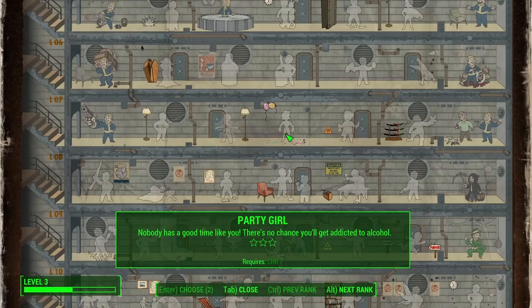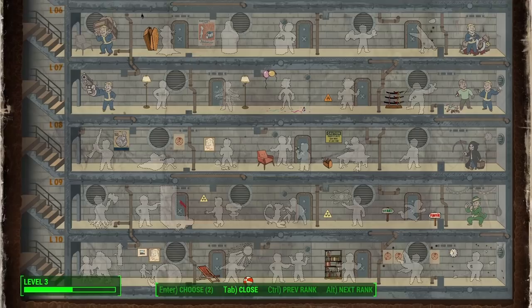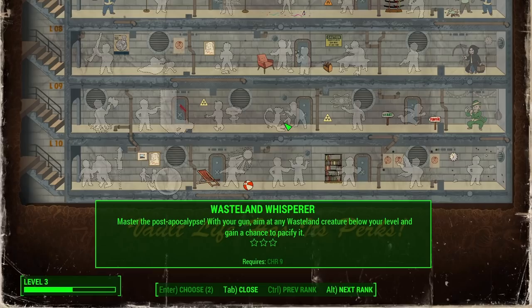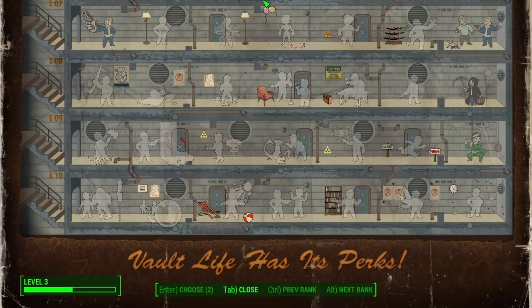Party Girl — 'Nobody has a good time like you' — there's no chance you'll get addicted to alcohol. Why would I ever want or need that? Inspirational — your companion does more damage in combat and cannot hurt you. Wait, they can hurt us? I don't want to be out here getting beamed by Codsworth! Wasteland Whisperer — with your gun, aim at any creature below your level and gain a chance to pacify it. Animal Friend works similarly but on animals. The final Charisma perk is Intimidation — aim at a human opponent below your level for a chance to pacify them. They're probably a raider, so I'll just get them.